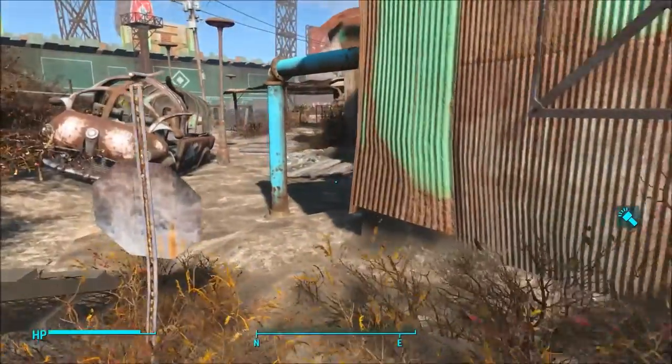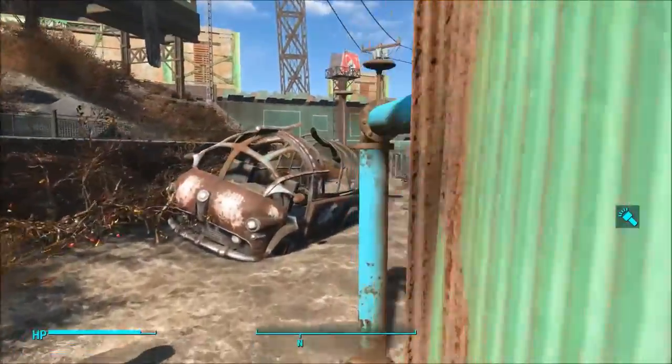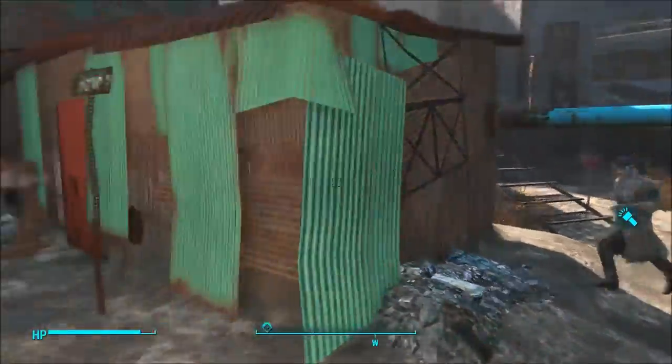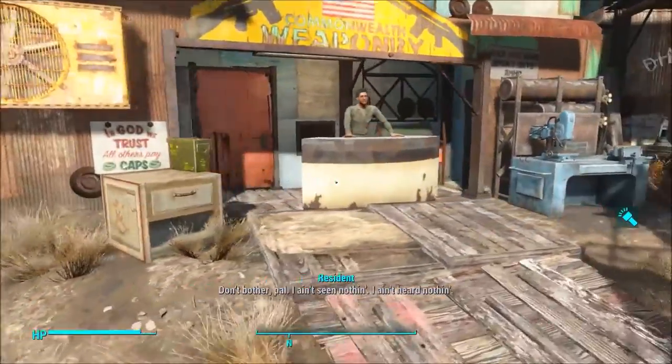Go somewhere where no one can see you, like over here — see, no one is over there. Go back over here, tap A, and you stole it. No one cares! But if you do it, Valentine or basically any of your companions won't like it.